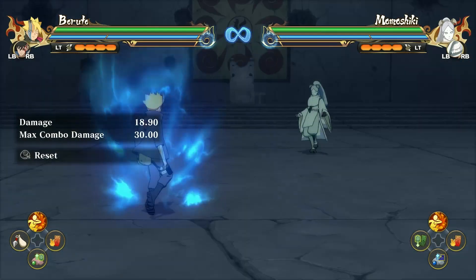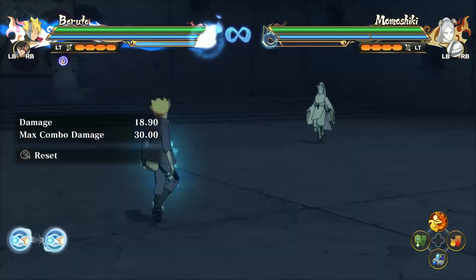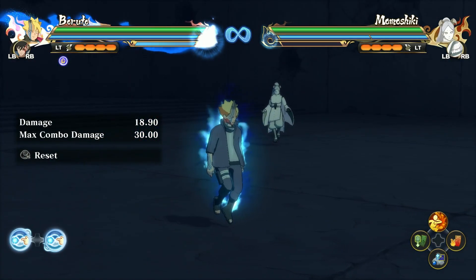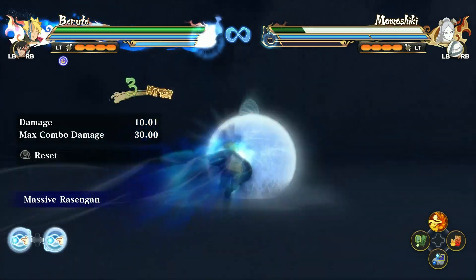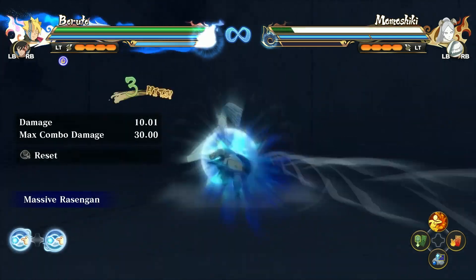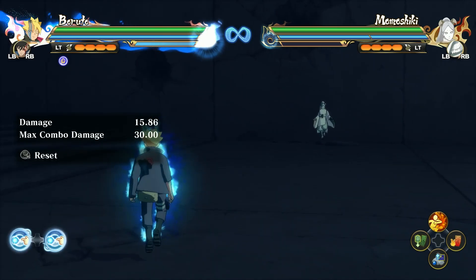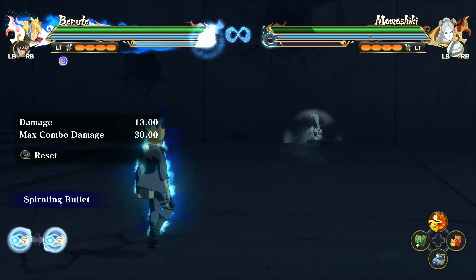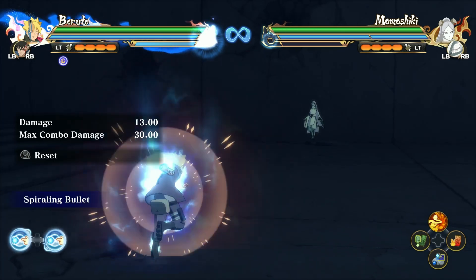Now I'm about to show you his awakening. That is a really cool awakening. A few things change when he awakens. This is his first jutsu — instead of him teleporting above you and throwing a Rasengan, he just charges towards you with a massive Rasengan. This is his second jutsu, the Spiraling Bullet — it's basically the same, looks a little different, but basically the same.